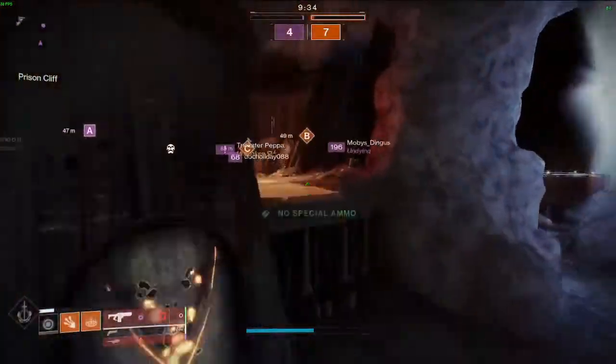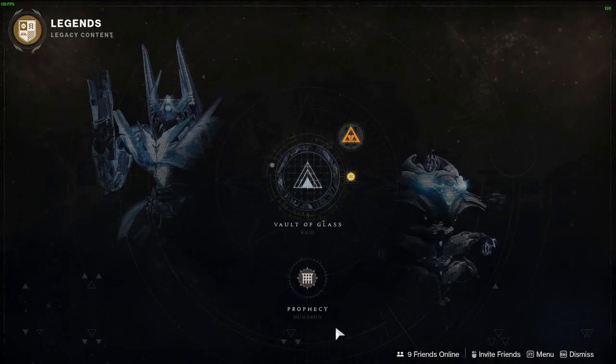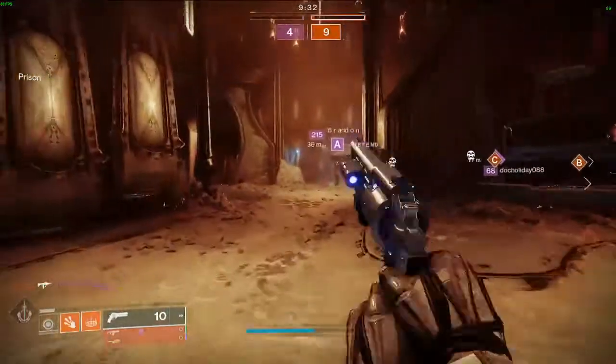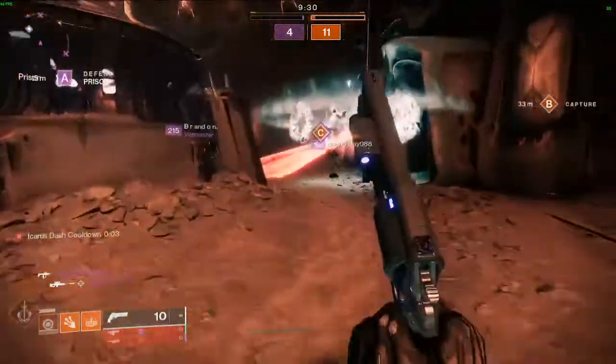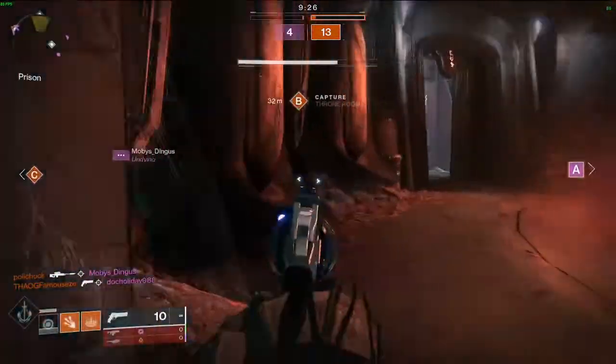The first and most available way of obtaining high stat roll armor is from dungeons, more specifically Prophecy and Grasp of Avarice. I name both of these dungeons because they are both relatively short dungeons, and they both still have players actively running them, whether it be for armor or for weapons.